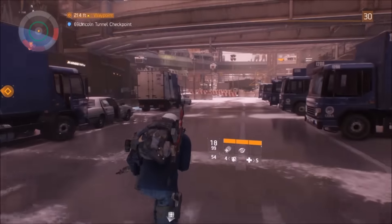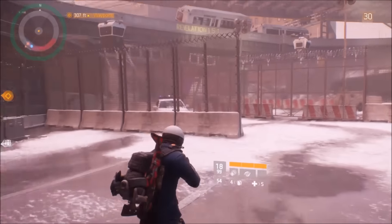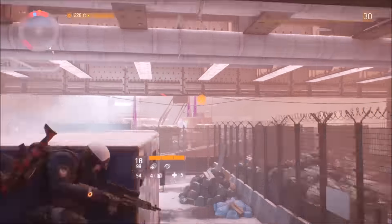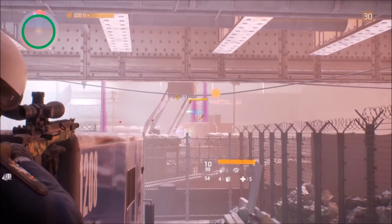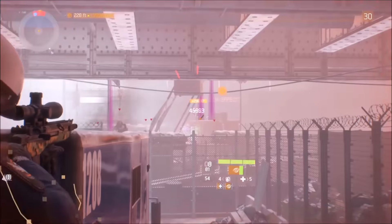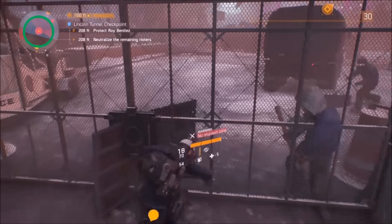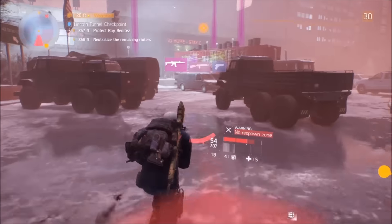Once you get outside the gate, you need to get totally outside the blue mission area. Wait until it says you're leaving the mission and that indicator goes away. I usually go past that last truck and car, then come back to the second truck and climb up. You can see at the top left I'm just outside the blue mission area. Go ahead and kill Finch. This is key — being outside the mission area is why people aren't getting loot when they kill him.